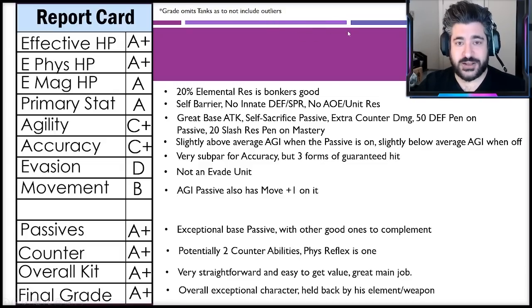Overall kit gets an A+: very straightforward, very easy to get value from — great main job, one of the best things about him. For a final grade, he earns an A+ overall. He is an exceptional character. He is held back somewhat by the dark element in the current state of the game and by his weapon being the katana — Sephiroth will be good for a while but may get left behind not because of him but because of game balance. That said, for 95% of the player base he will be exceptionally strong.